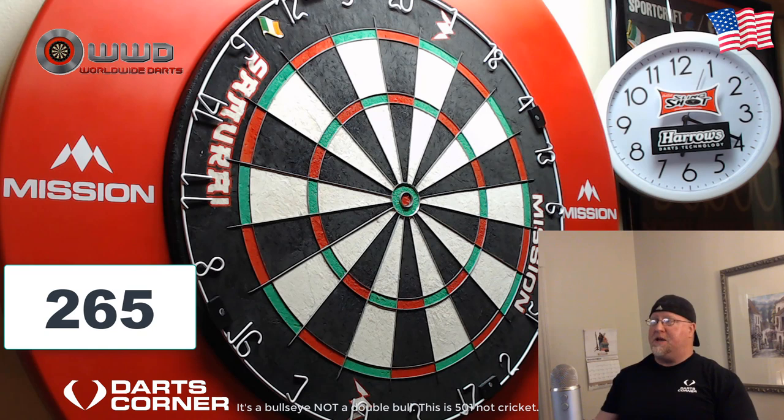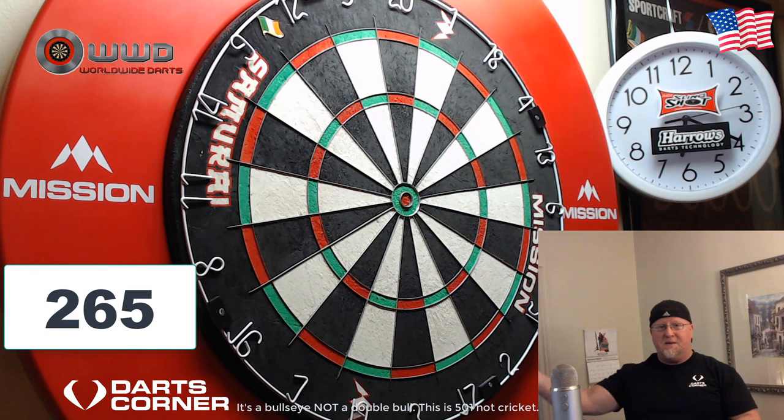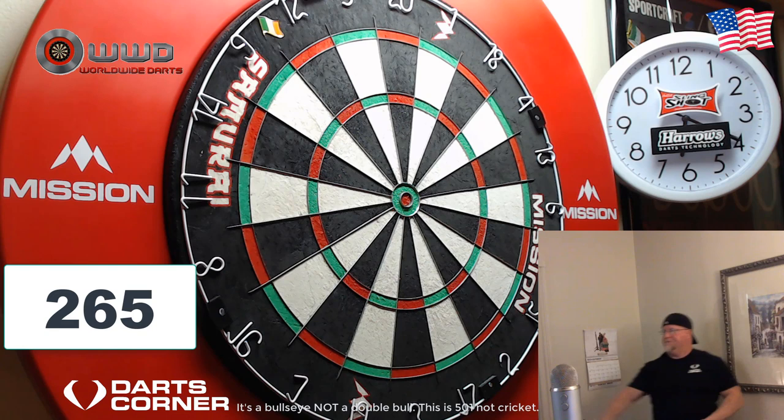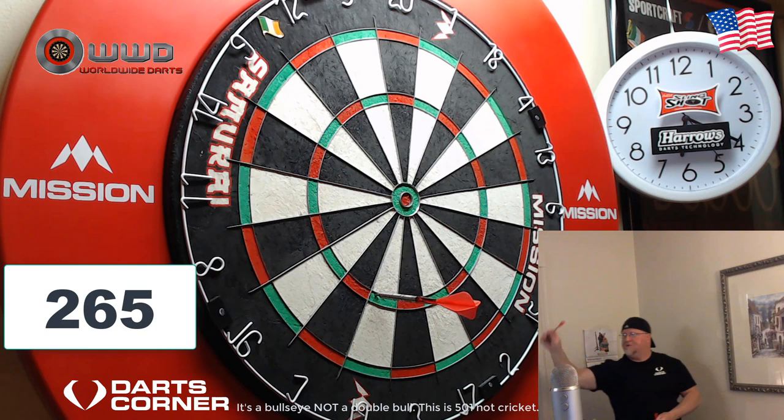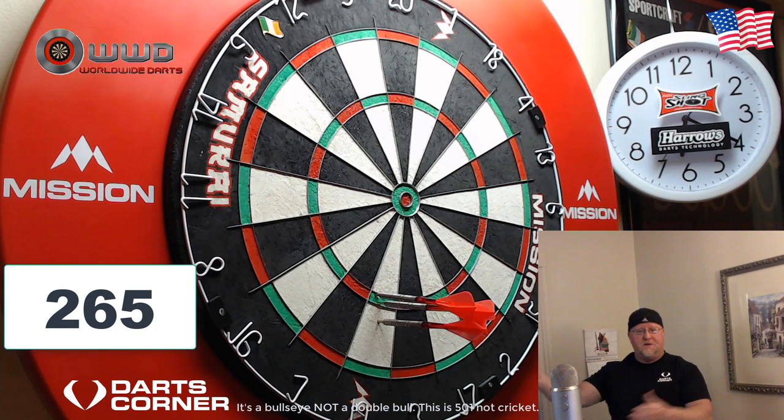Next is 265. If you find yourself with 265 remaining, it's pretty straightforward — you only need five 19s to get yourself to a checkout. Hopefully you can pile in seven to leave yourself 132; if you hit a nine-mark you're sitting on 94. Let's try to hit at least five. Treble with the first dart again — that takes the pressure off, need to keep it straight. I hit 133, leaving me on 132. I could have hit a five-mark there and left myself a nice 170.